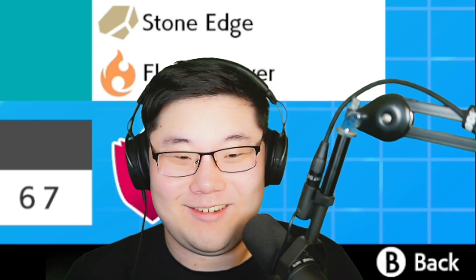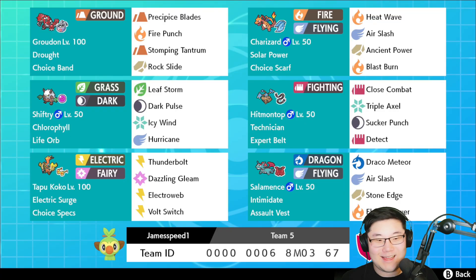Welcome to YouTube. Today we have an interesting take on sun using Shiftry — we'll see how this goes. If you enjoy the episodes, make sure you leave a like and a comment down below, as it really does help me out. Make sure you try out the rental team — you have two weeks to grab it before it expires. There's a link available in the description down below. Let's get started and play some games.